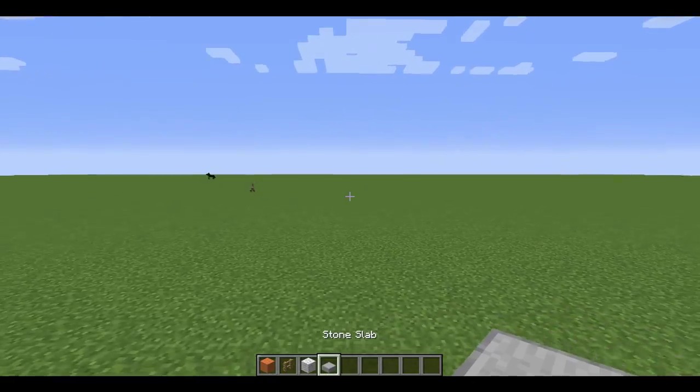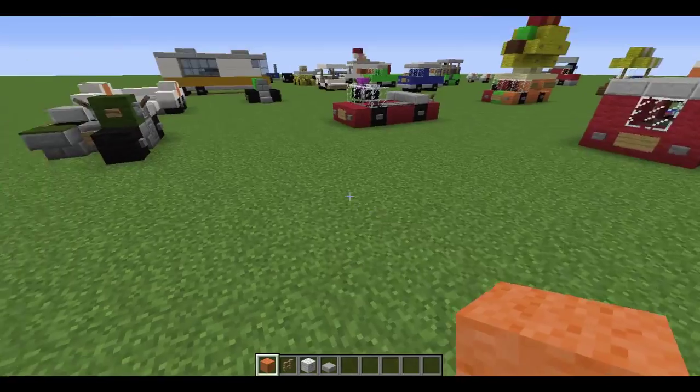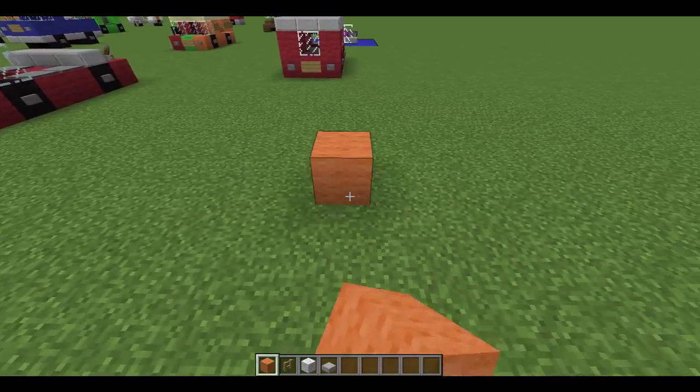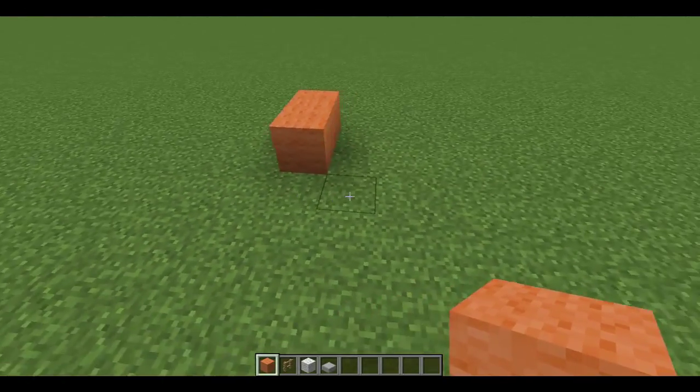All you need is orange wool, a fence, white wool, and stone slab. So let's get started. It's a bit small, so first you just need to have some space — that's enough space. Two on this side, so two wide, and then we'll do this side as well.